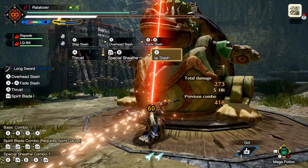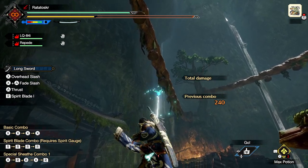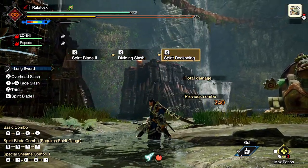Number eight. Your normal EI Slash can replace Spirit Blade 1 in your Spirit combo. Number nine. If you use Spirit Blade attacks in the air, you'll do a Jumping Spirit Blade. Once you get to the ground, you can continue your Spirit combo starting at Spirit Blade 2.